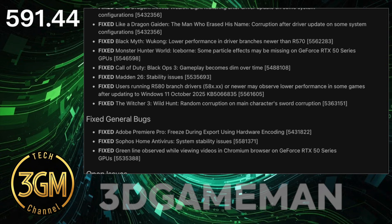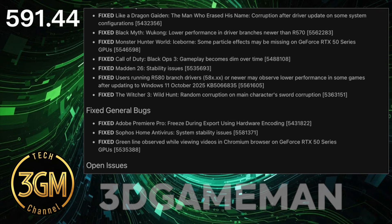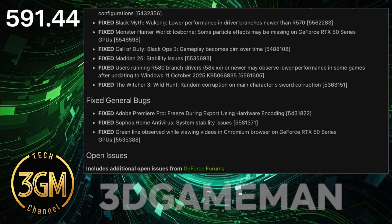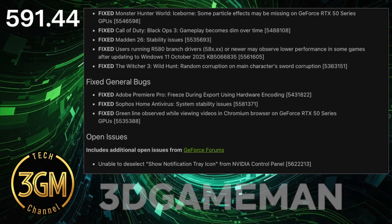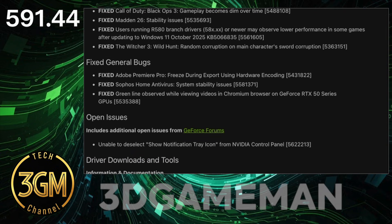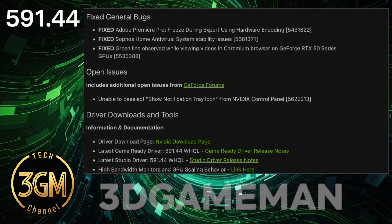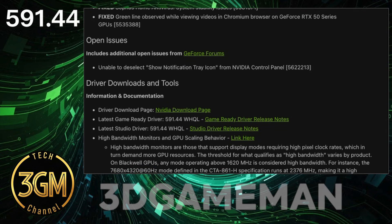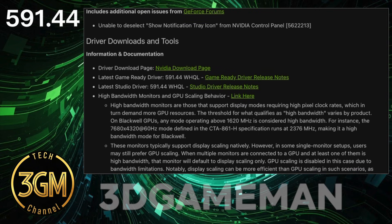Perhaps the largest frustration for RTX 50 series owners is the persistent anisotropic filtering bug. NVIDIA confirmed a fix months ago, but the issue remains largely unresolved in older DirectX 11 and non-DX 12 titles. This driver also brings back issues like black screens when using RTX HDR and incompatibility with GPU Tweak 3.